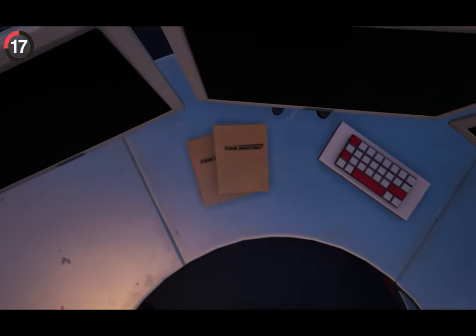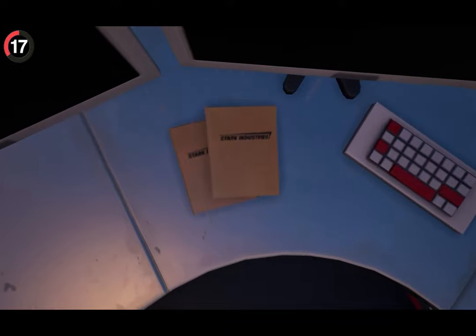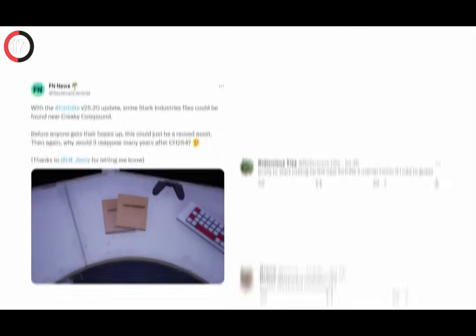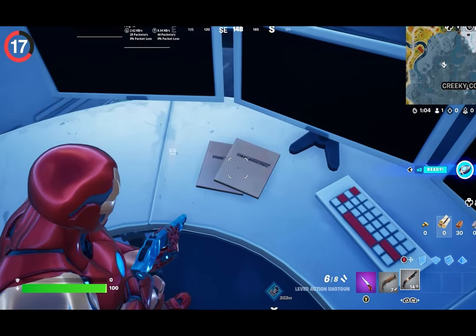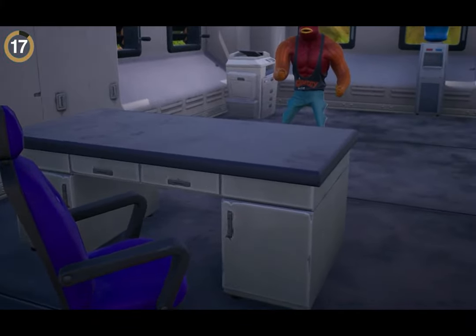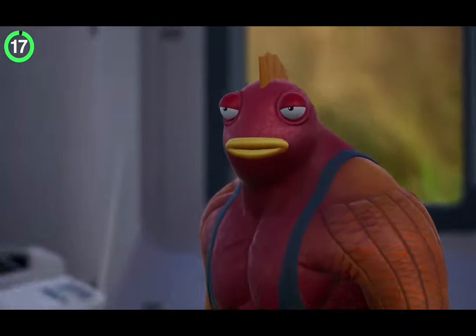A desk appeared on the map with a Stark Industries folder left on top. The theories went wild, with players thinking this was a teaser or build-up to a new MCU outfit. It even survived a whole update, giving the theory more believers. But if you go there now, Stark Industries and everyone's hopes and dreams are gone.